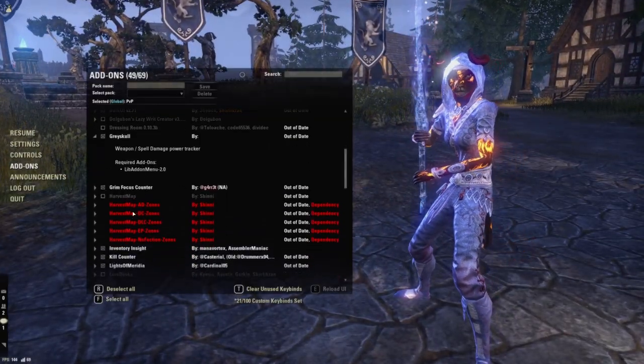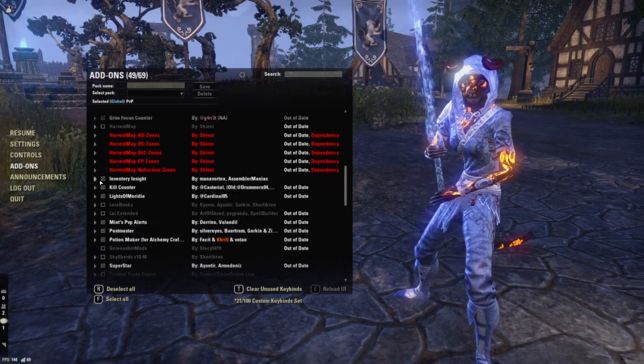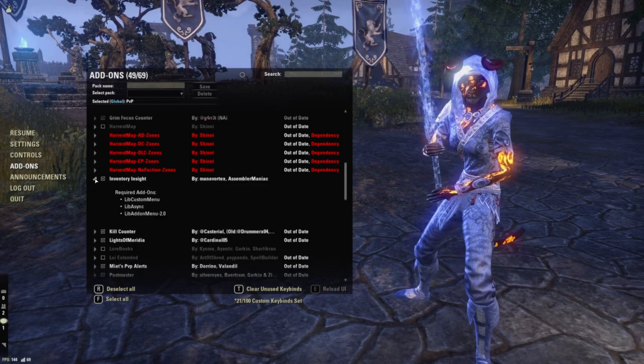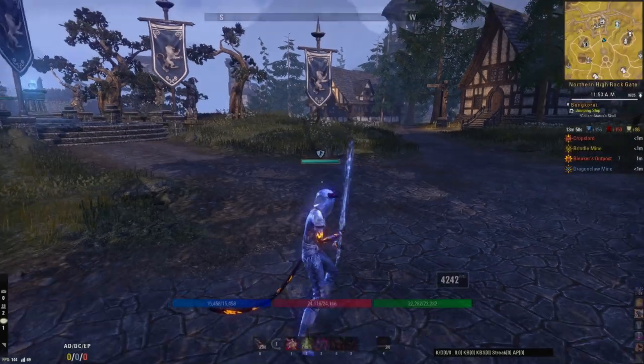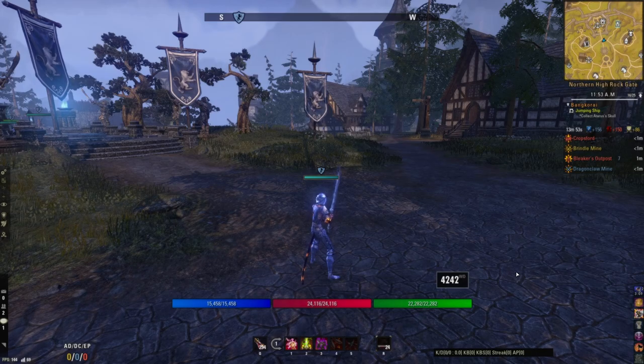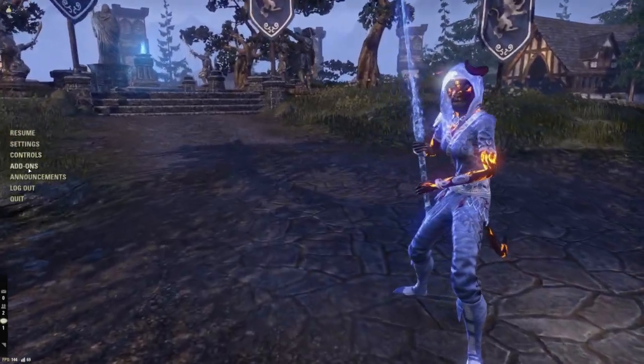I already talked about the Grim Focus Counter. Inventory Insights — I don't use this too much because I don't have a lot of gear yet, but I think this is going to be very important later on, and I think probably most of you guys already have this anyway. Kill Counter — this is this little thing here that basically just shows your kills and deaths, so you can keep track of that and see how well you're doing in PvP.